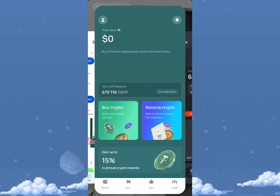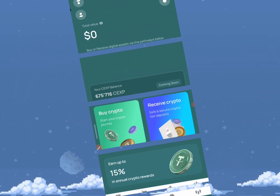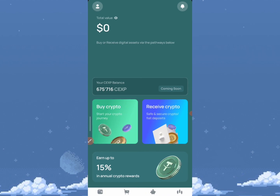On this platform, the CEX.IO app, there's a lot of stuff you can currently do. This is a wallet on its own — that is one of the reasons why I said this is more than just an airdrop. This airdrop is going to last for a long time and it's going to be one of the biggest exchanges, just like Bybit and Binance.